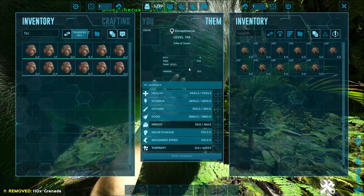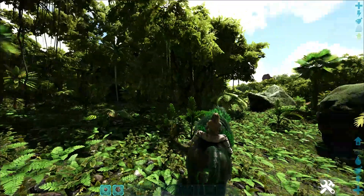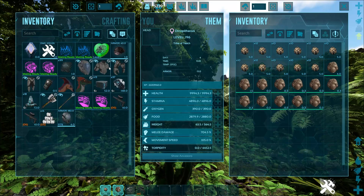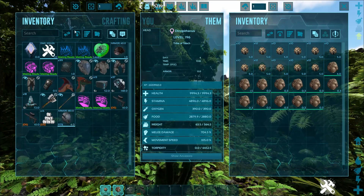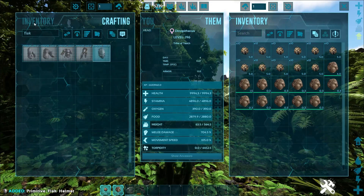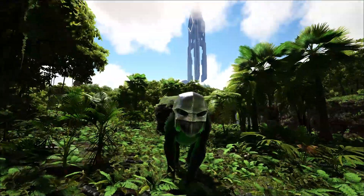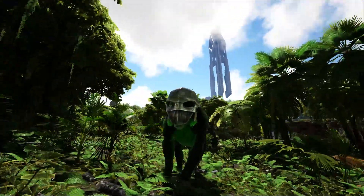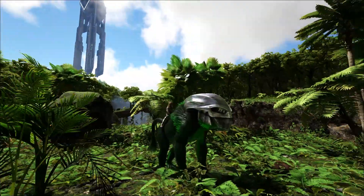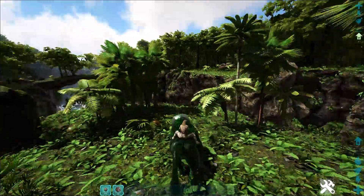I've got different sizes of feces and grenades on this guy so it's ready to go. I'm going to go ahead and hop on the back. You can see there is something you can put on its head — you can technically take a helmet and put it on its head. Let's get a flak helmet out here and boom, you can put a flak helmet on its head. It does look absolutely hilarious and just terrifying — yeah, that's just scary.